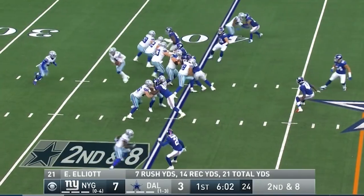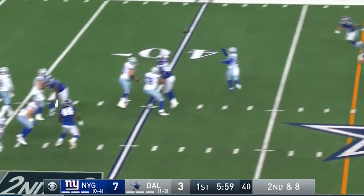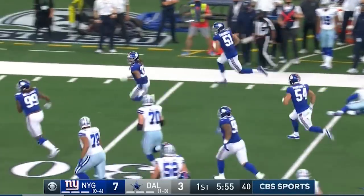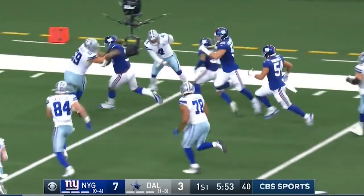Prescott works over center. Play fake to Elliott, back to throw — he'll just check it down to Elliott. Intercepted by Fackrell! Went off the hands of Elliott. Fackrell down the right sideline, he's to the 20.